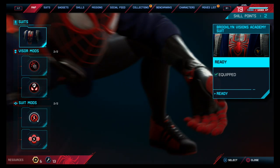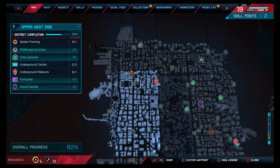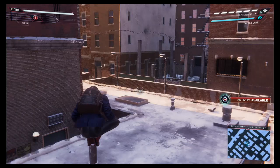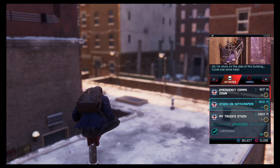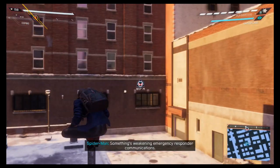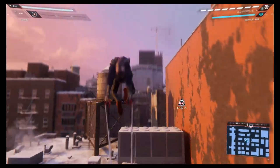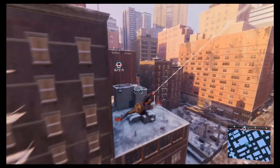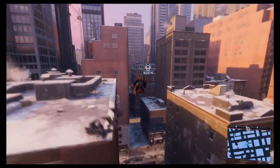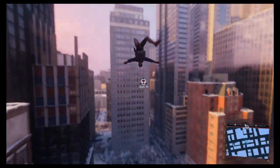Ran out of tokens. Now for the map — we're 82% complete. It's hard for me to decide which one to start, but what I had in mind is this one: all the Spider Apps. Something's weakening emergency responder communications — you should check it out. I'm planning on doing all of them. Let's see how long it'll take. Expect edits on this video. Let's show it off.